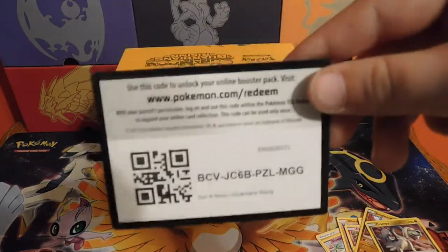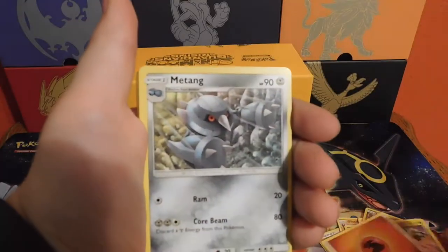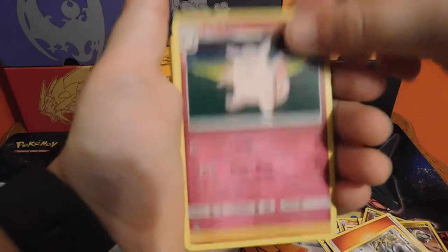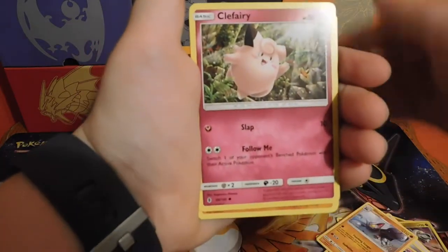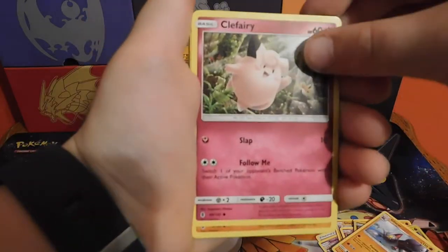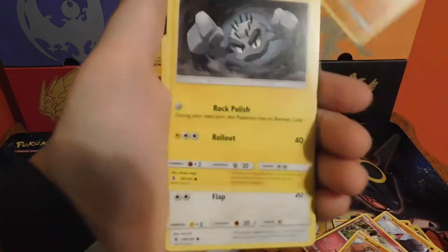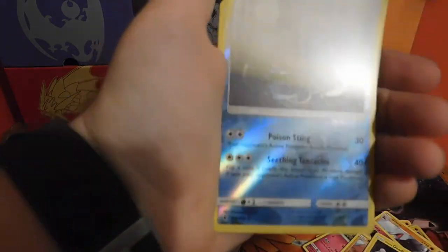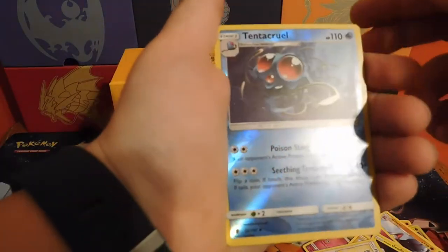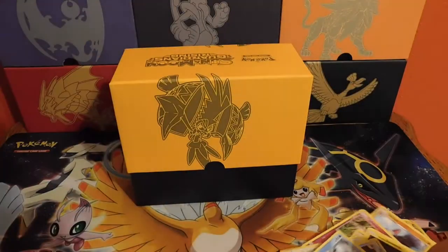Code. Fire energy, Mantine, Clefable, Gliscor — wait, another Clefairy — Rockruff, Barboach, Alolan Geodude, Fletchling, a reverse Tentacool, Crawdaunt, and a regular rare Sharpedo. Didn't look too enticing there — didn't look too good. We'll see what happens on pack number three.